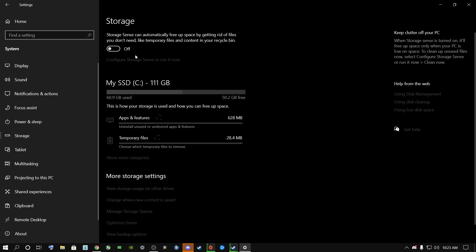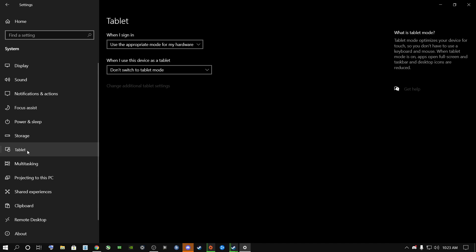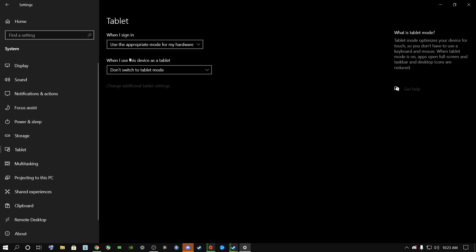Go to Storage and switch this off. A lot of people say you should switch it on to free up space — if you're not an advanced PC user I recommend keeping it on, but if you are an advanced user you can switch it off as it does help. It's your own personal preference. Once done, go to Tablet Mode and select 'Use the appropriate mode for my hardware' and 'Don't switch to tablet mode.'